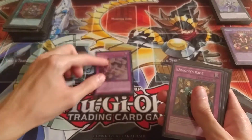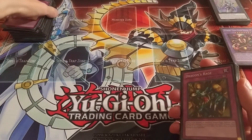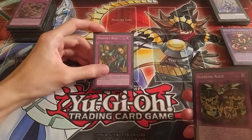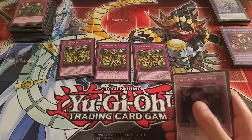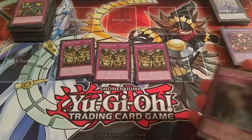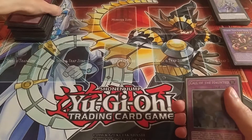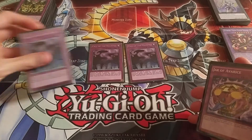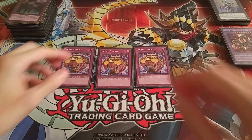On the Traps, I've got one Time Pendulum Graph, which is a good card similar to Star Pendulum Graph. One Dragon's Rage, because most of this deck is dragons — it gives piercing damage if they're in defense mode. And probably the most OP trap of the whole deck: Supreme Rage, which calls out four Supreme King Dragons. I love this trap card. I've got three Call to Haunted to bring Monsters back from the graveyard, and one Jar of Avarice to recycle cards. That's it for the main deck.